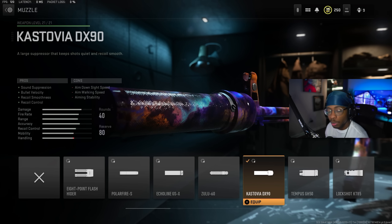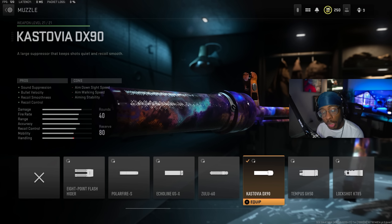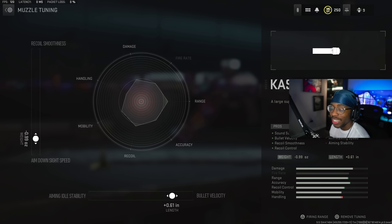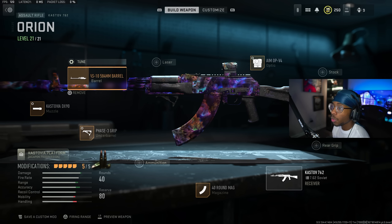For the first attachment, you want to run the Kastovia DX90 Muzzle, which gives you sound suppression, bullet velocity, recoil smoothness, and recoil control. You guys are going to love this AK setup. For the tuning, we have it down at negative 0.99 for ADS speed and then to the right for bullet velocity at plus 0.61.